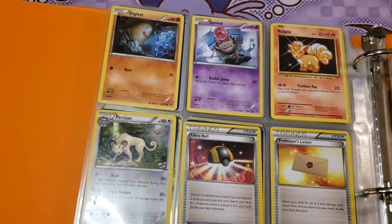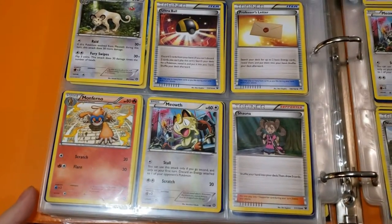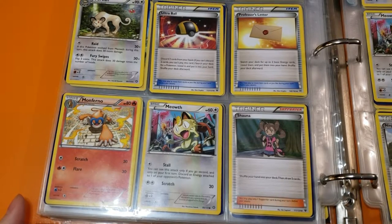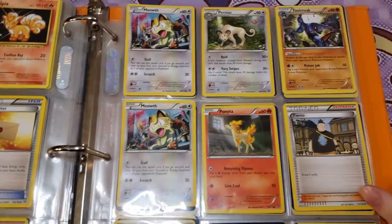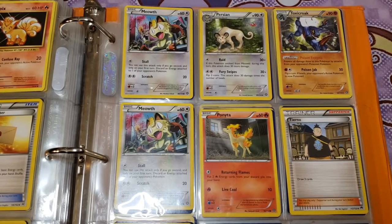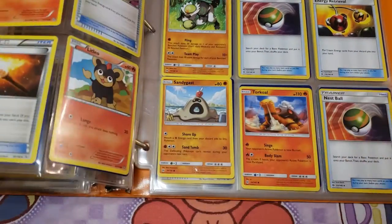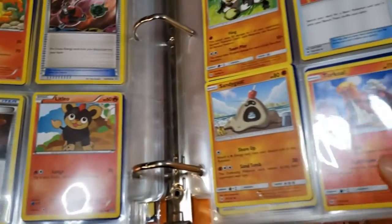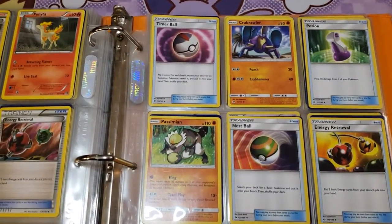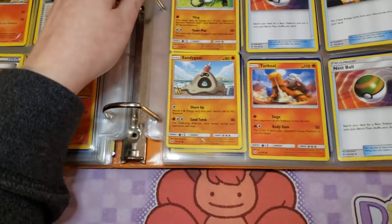There's a Pokémon Center Lady and a Rapidash I've actually never seen before — cute art, not sure why the horn is going back instead of forward, but artistic license I guess. Another Energy Retrieval. Then Diglett, Spoink, Vulpix, a Persian, another Ultra Ball and Professor's Letter, Monferno, Meowth, and Shauna. It looks like we're getting into things I've seen and have some of. More Meowth and Persians, Toxicroak, Ponyta, Tierno, Ninja Boy, Monferno, and Evo Soda. Then a Fiery Torch — that one's different.